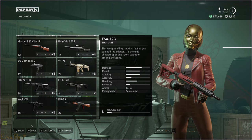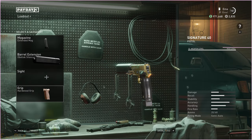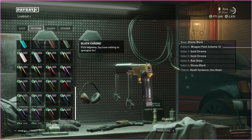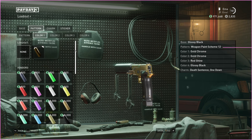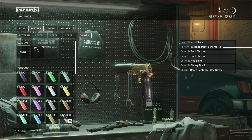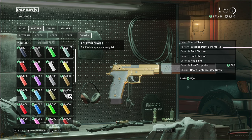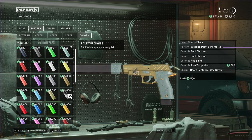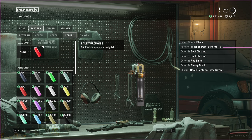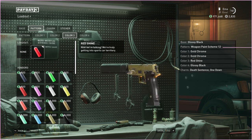There are a couple of other things I want to talk about in regards to paint schemes. With paint schemes 12, 11, and 13 — the three that cost C-stacks — colour three and colour four are always the exact same. Colour four always paints the details of the weapon: the trigger, the hammer, the slide, some of the small parts of the gun. Colour three always paints the sight. On certain weapons, like the Signature 40 without a sight attached, you can use this to actually paint the sight dots, so you can make them any colour you want, which is really cool.